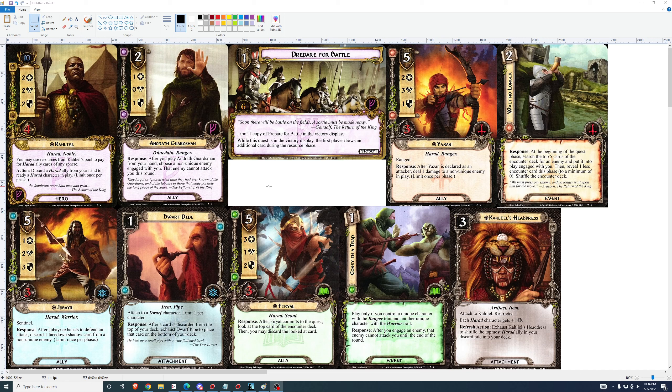I think the Adventure Pack is worth buying for Jubire and Furial — they'll be in some very good decks. Prepare for Battle is quite good as well, Yazan is worth a look for sure, and Wait No Longer and Androth Guardsman are interesting cards. I like this Adventure Pack quite a bit — the cards in it anyway. Thank you for watching.